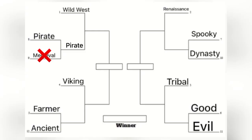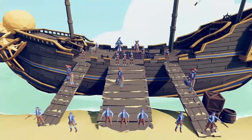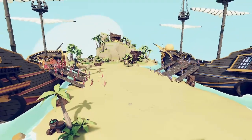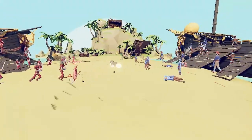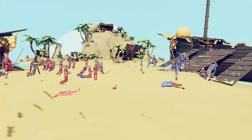The pirate faction will be moving up in the tournament, and next time they'll be facing the western faction. Even though the medieval faction lost, just for the fun of it, I'm going to put all of the units on teams and put them against each other. This isn't going to change anything — if the medieval faction wins, it'll just be for fun. The pirate faction is still going on to the next round in the tournament.